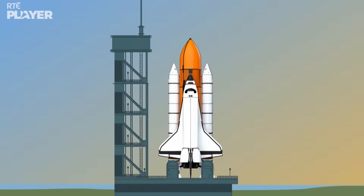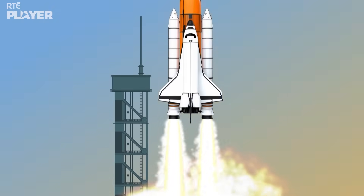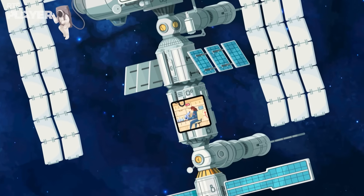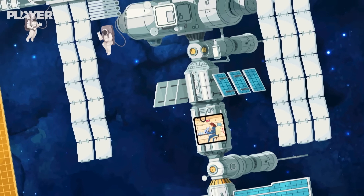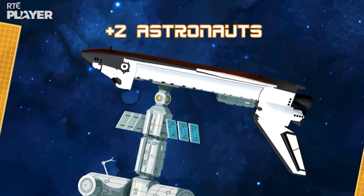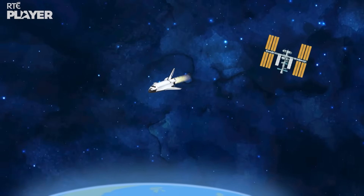Remember the key objectives: launch the Space Shuttle Discovery and head to the International Space Station orbiting above Earth. Conduct experiments and an EVA on the Space Station while waiting for the shuttle. Pick up two astronauts from the station and return safely by shuttle to Earth.